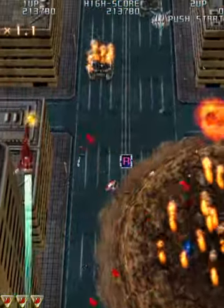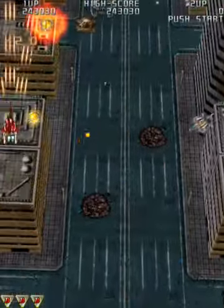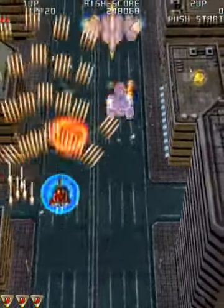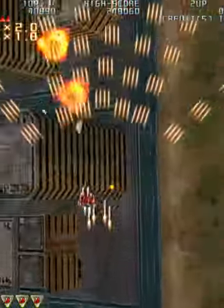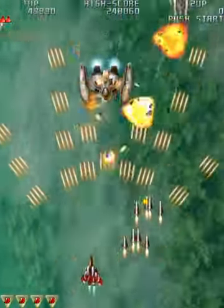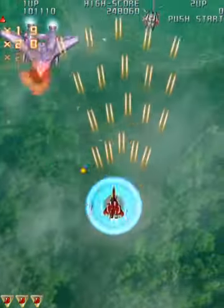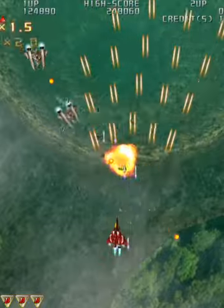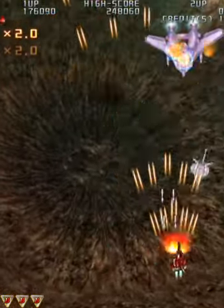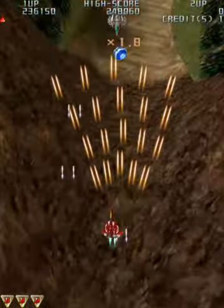I really want to track down the R-Type Dimensions EX Switch Physical, the Visara Collection Switch Physical — which I don't know if it's out at the time of this recording, but if it's not out now it'll be out soon. I want to get the Visara Collection Physical, the Saivariar Delta Switch Physical. I want to get the Danmaku Unlimited 3 and Steradin Physicals. The Danmaku Unlimited 3 one is made by the Limited Run Games Company.